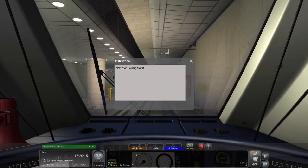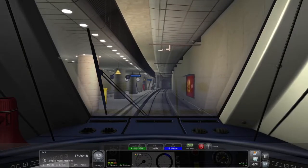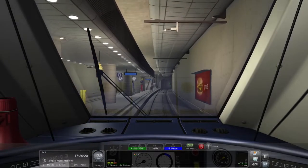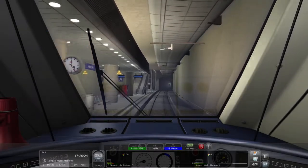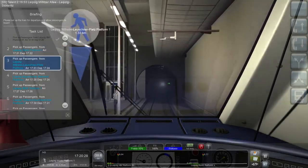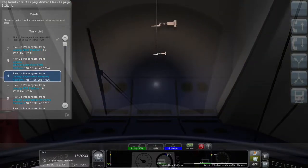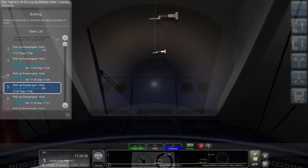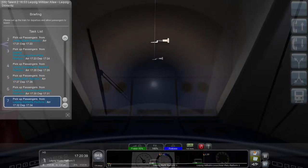All right, off to our first stop at Leipzig Markt. I thought this had a hyphen, but apparently according to the HUD it doesn't — Leipzig Markt it is. We have six stops today. Let's do a very quick itinerary review: we're going to Leipzig Markt, then Wilhelm Leuschner Platz, then Bayerischer Bahnhof, then MDR — something I don't dare say — and then Stoderitz. That's going to be the end of our journey today.